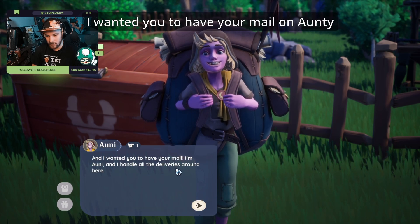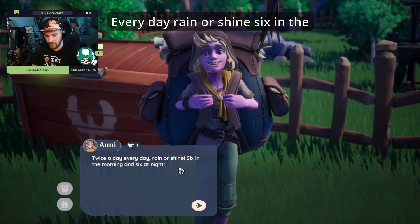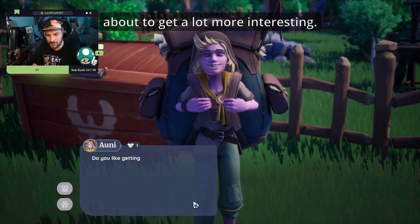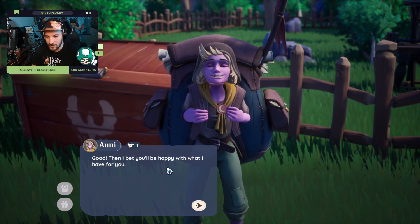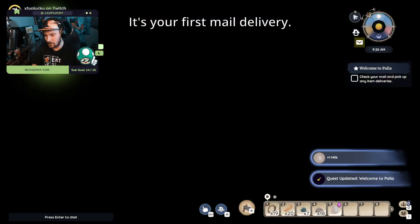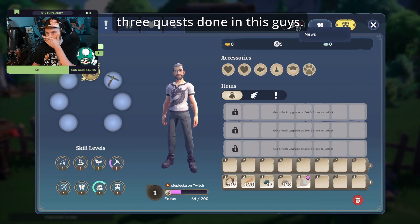It's a heartwarming gift — fresh dairy from the dairy family farm. Welcome to Kilima! Then Ani introduces herself: 'I'm Ani, I handle delivery around here twice a day, every day, rain or shine — six in the morning, six at night. I think it's safe to say my job is about to get a lot more interesting. Do you like getting mail? Go check it out — it's your first mail delivery.' We now have a total of three quests done.